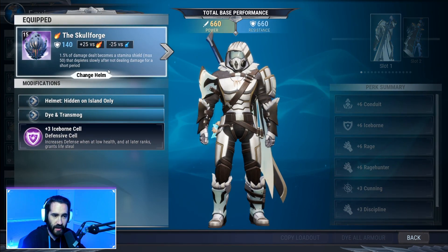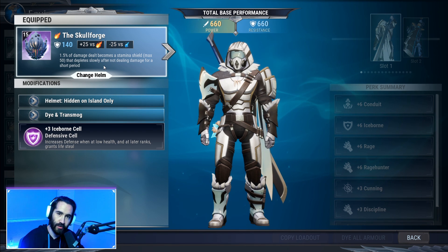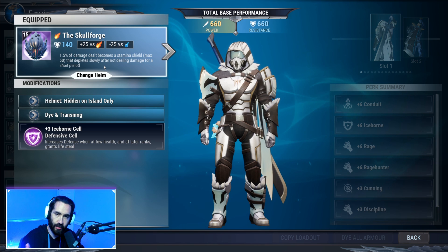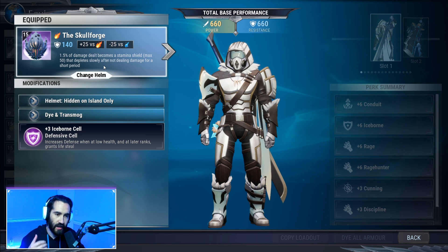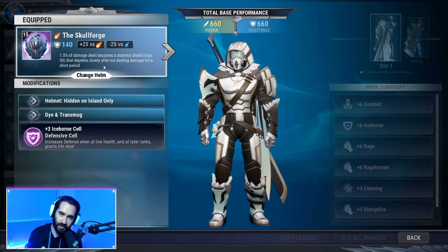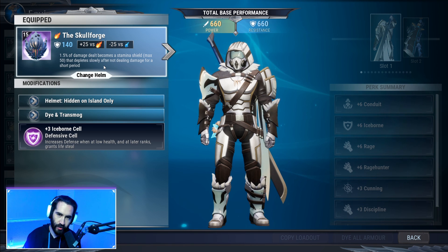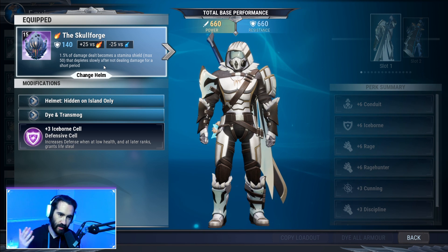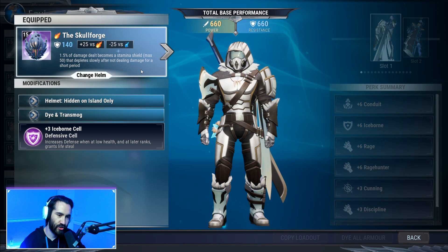Moving on to the gear — we have the Skull Forge, an exotic helmet that's obtainable by running anything beyond heroic difficulty: heroic, heroic plus, escalation, trials — it doesn't matter how you get it, it's all the same drop rate. Just do hunts that work for you, whether easier or harder, and you'll get it eventually, but you gotta grind for it.